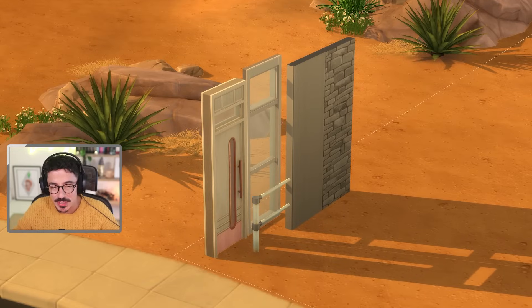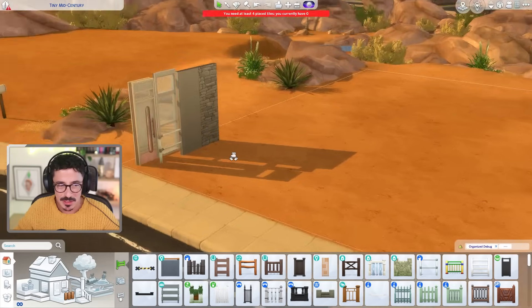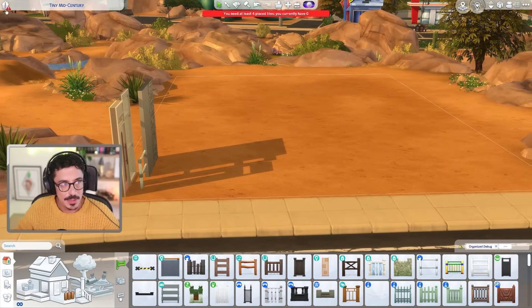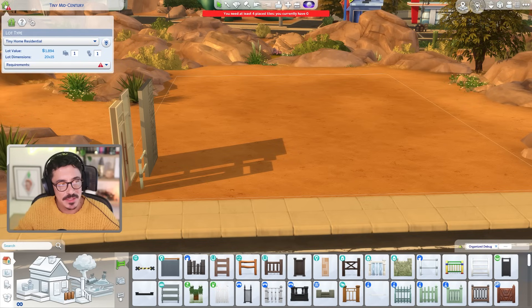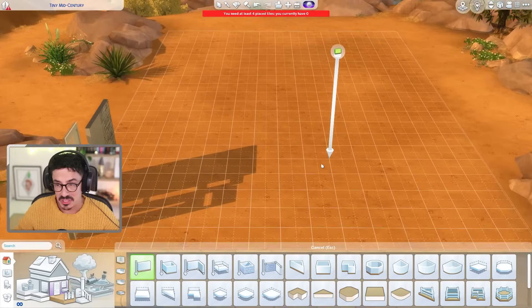I've pulled out doors, windows, and similar items. I found the most similar door I could find on a short height wall. We're going for a tiny home, so it needs to be a maximum of 64 tiles. Without further ado, let's get on with it.